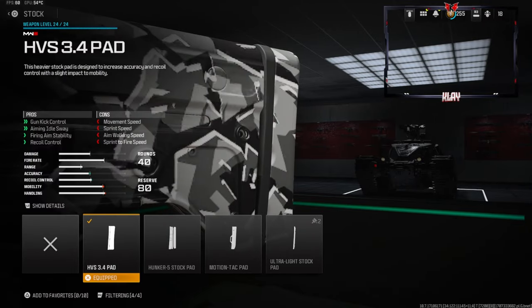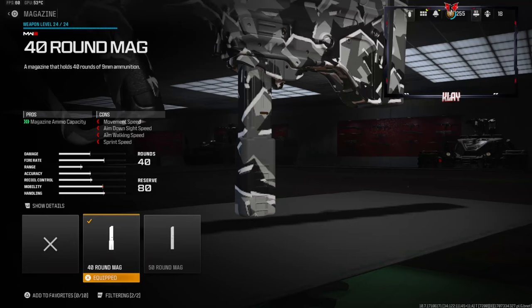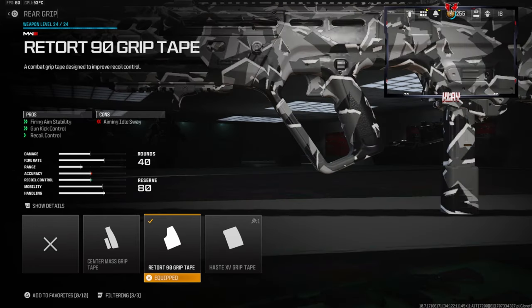Now let's jump straight into the attachments for the brand new RAM 9. Starting on the stock we're going with the HVS 3.4 Pad — this gives us gun kick control, aiming out of sway, firing aim stability, and recoil control. You do lose a little movement speed, sprint speed, aim walking speed, and sprint-to-fire speed. Going to the magazine, since I'm looking to go for nukes, the 40-round mag is perfect for me. You sacrifice movement speed, aim down sight speed, aim walking speed, and sprint speed. On the rear grip we're going with the Retort 90 Grip for firing aim stability, gun kick control, and recoil control — you do lose a pretty good amount of aiming out of sway.